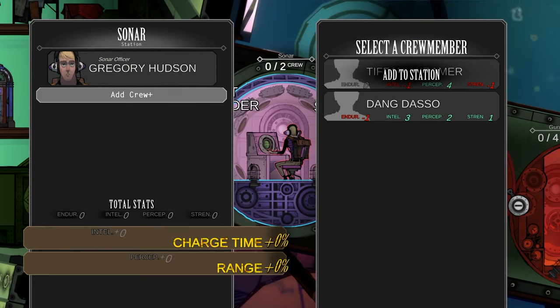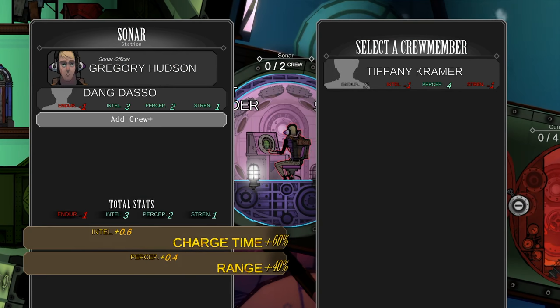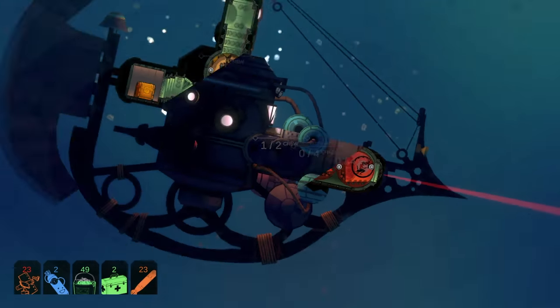Let's see if I can get someone good in the sonar station — I'm looking for intelligence. All right, get a better charge time there.